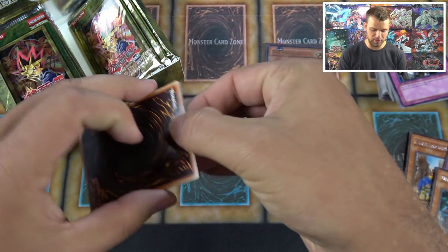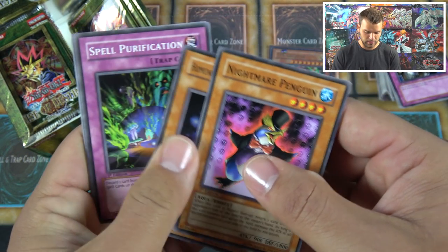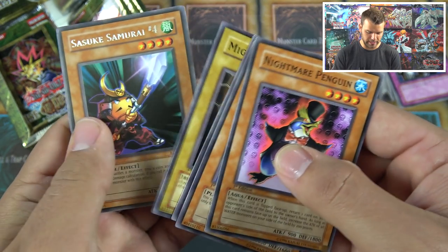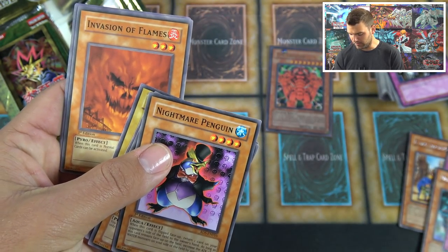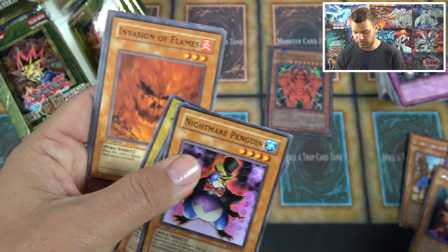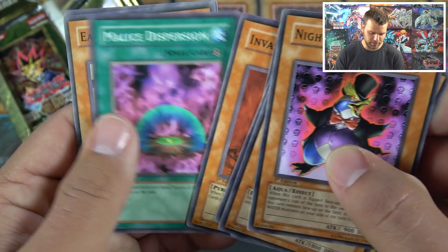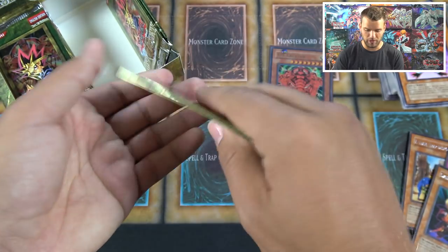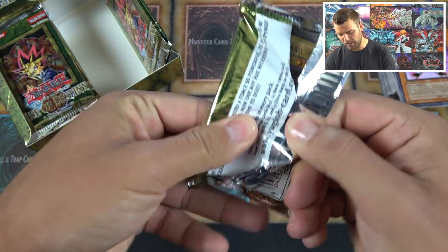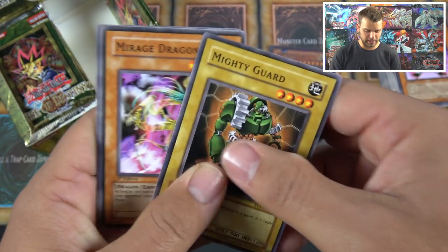Just an ultra so far — no supers, no ultimates. Nightmare Penguin, Homunculus, Mighty Guard, Sasuke Samurai #4 — this is the 'call it right, destroy it' version. Invasion of Flames — cool picture. Malice of Dispersion, Eagle Eye, Furin Kazan. Just three more packs on this side with one foil. In a booster box you're supposed to get six, maybe seven, sometimes eight if you're lucky.